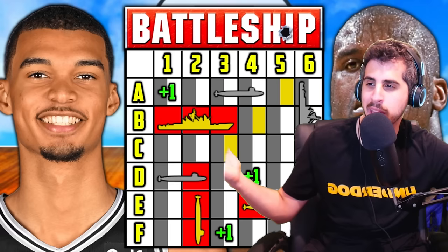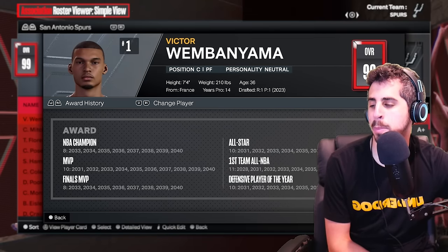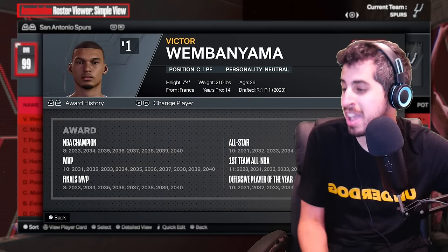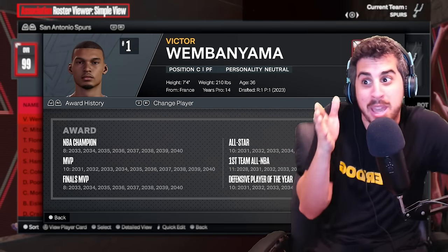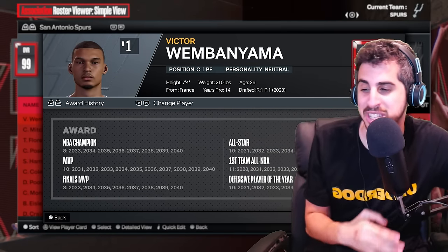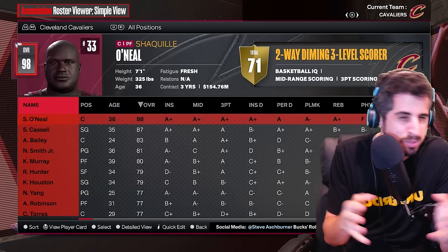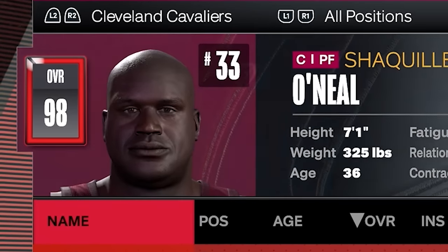Wemby has successfully taken down all of Shaq's ships, making him the winner of NBA Battleship. I made this as competitive as I possibly could, but you couldn't have told me that Wemby was going to win 10 MVPs and 8 championships — that's what it took to win this. If you cut those in half, Shaq is well into this game — maybe even winning, just because of how unlucky Wemby was drawing spots on the board. That is insane, the run Wemby just went on. Let me know if you guys have any ideas on how we can have players compete against each other in other games. I'll see you guys in the next one.